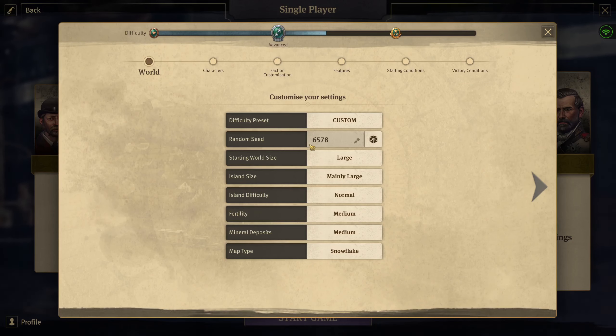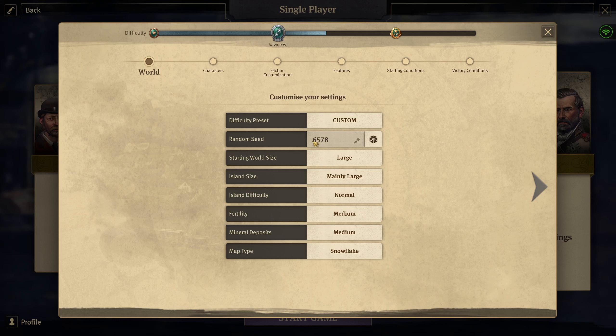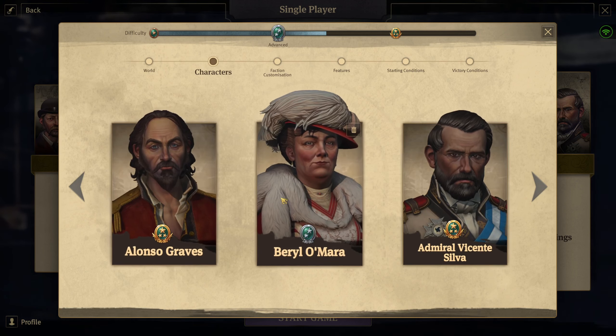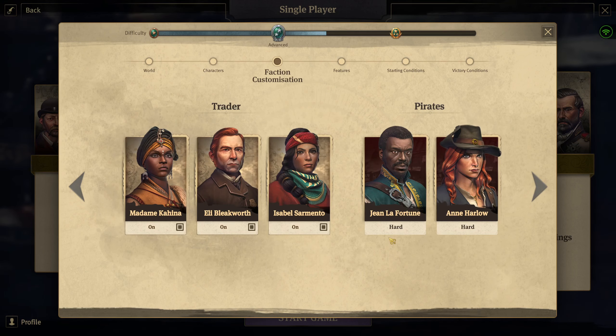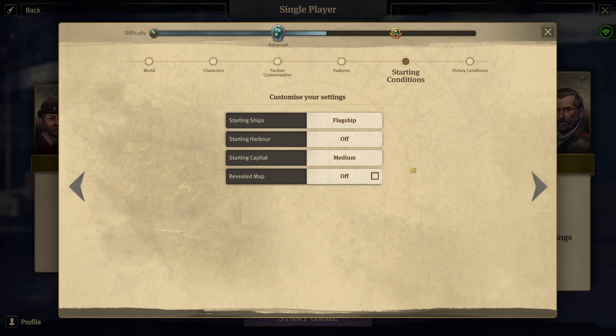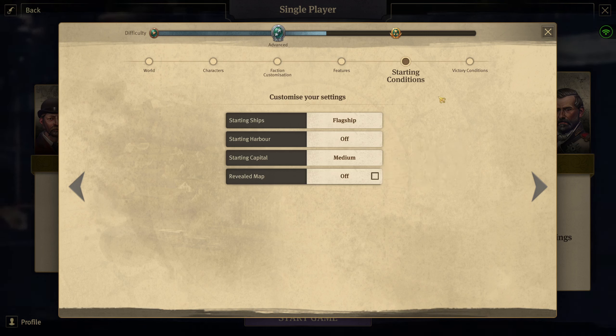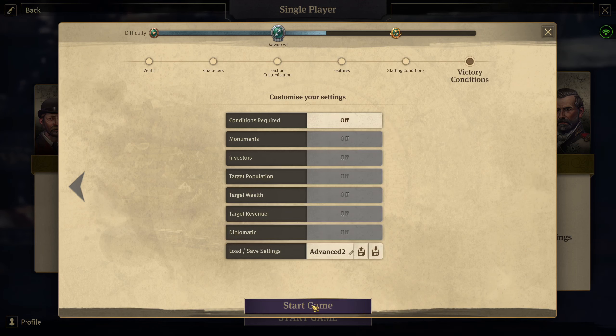We will play a custom game with advanced settings. The seed is 6578 — pause if you want to see the settings in more detail. We're on a large world size with mainly large islands. We have Alonzo, Barrel, and Admiral de Silva, all traders on, pirates set to hard, medium income, a flagship to start, no starting harbor, medium starting capsule, and no victory conditions — somewhere between advanced and expert.